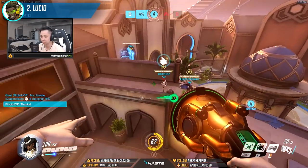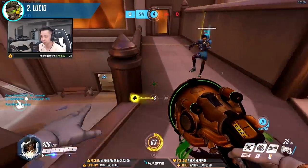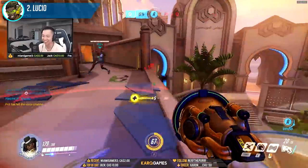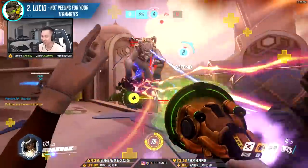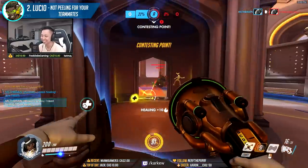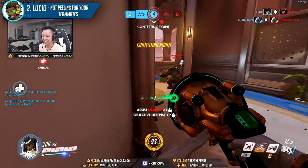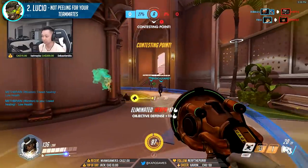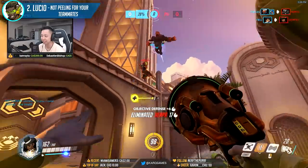The next hero on the list is Lucio. With Lucio 2.0 out, his damage buff, increased boop distance, and stronger healing aura makes him one of the best peelers for your team. The mistake that most Lucio players make is not peeling for specific teammates, usually your other immobile supports or DPS heroes. The decreased aura range with Lucio 2.0 means he must be at the right place at the right time, and it's important to realize your priorities in order to get the most value out of Lucio.